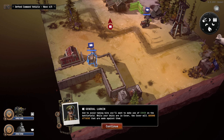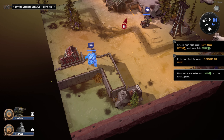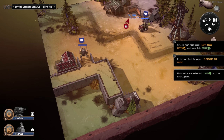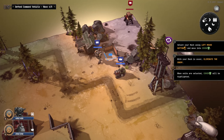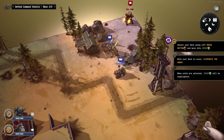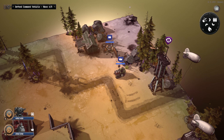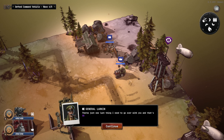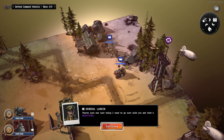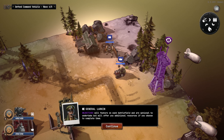To avoid taking hits, you'll want to make use of cover on the battlefield. While units are in cover, the cover will absorb attacks made against them. We move into cover here — so we're blocking most of the damage. Not a scratch on your mech; the cover is doing its job perfectly. But with it taking all those hits it'll eventually be destroyed, so use it tactically.